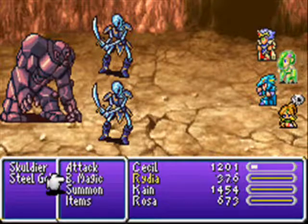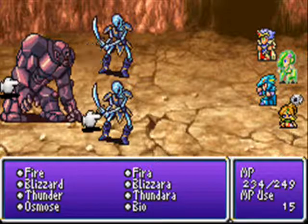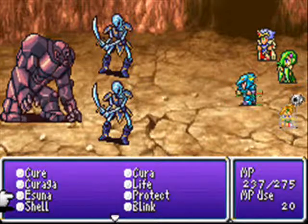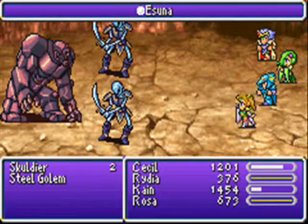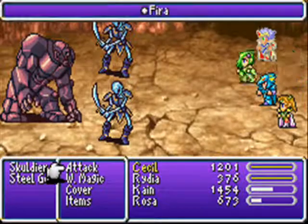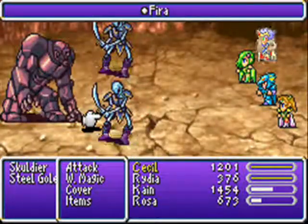Incidentally, this is around the time of the game you're supposed to be doing that dungeon — er, that castle. Evan castle? I bring this up for two reasons. First of all, the Steel Golem is one of the things you fight in that castle, for treasure. The other reason is that's where you get the Bloodlands.